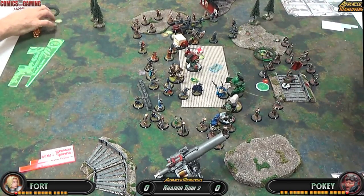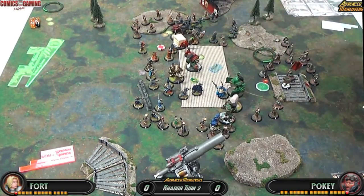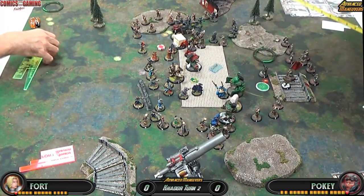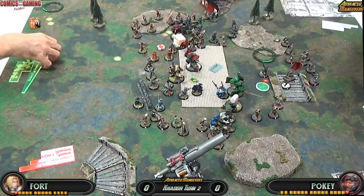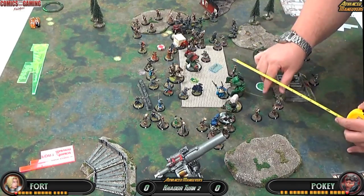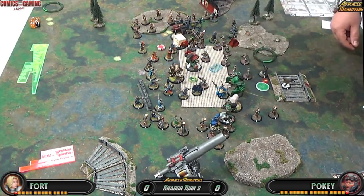Now it's the Winter Guard's time. They're going to take the charge order. My caster is sitting out there with only one focus. They're going to attempt to block any kind of lanes to my caster, though there are way too many lanes and too many options. I felt it was needed because I did need to put Superiority up on the Kodiak. Now it's hopefully recovery time from that decision. Filling the field in front of the boss — I move the dog over and that's my turn.